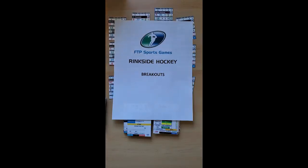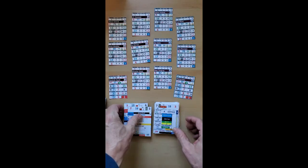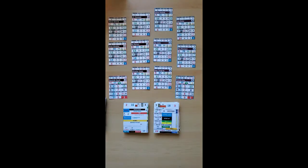Hi everybody, this is Peter. Today I'm going to be doing another one of my tutorial videos for Ringside Hockey from FTP Sports Games, and today we're going to be looking at breakouts. This is what happens after the team in their own defensive zone gets a hold of the puck, whether from a face-off, winning a loose puck battle, or something like that. So the defensive team has the puck and they're going to try to break out.